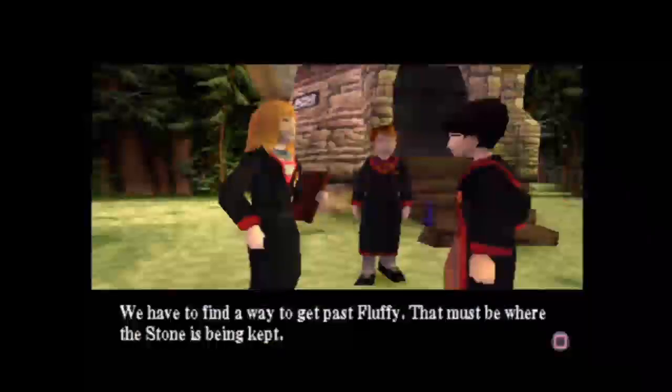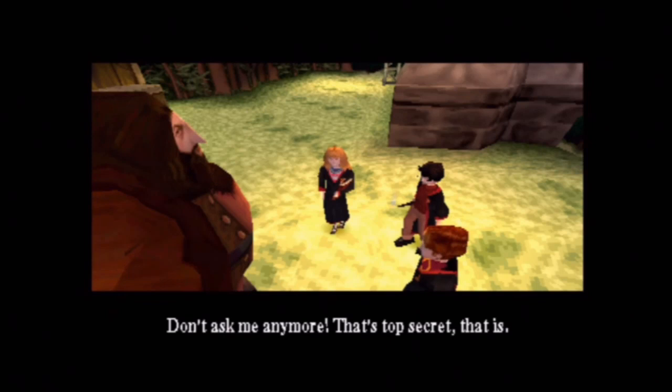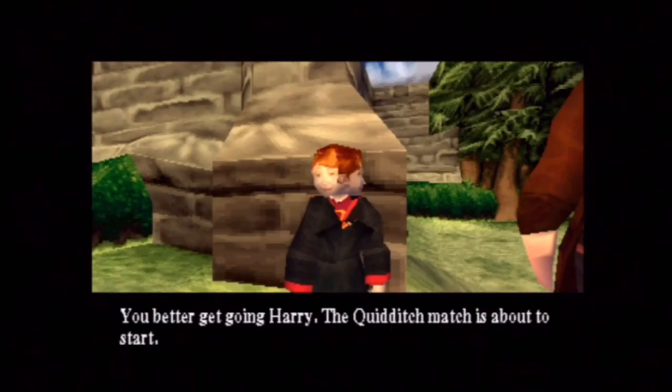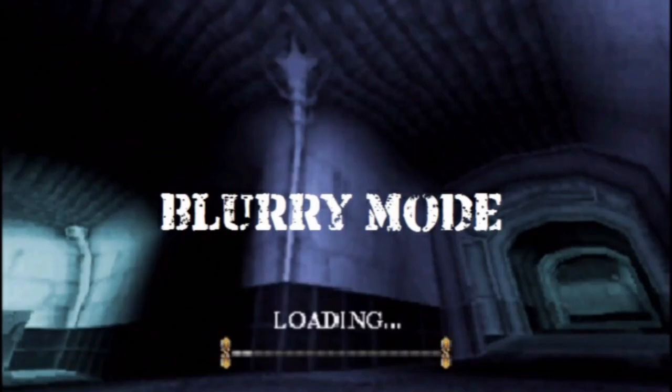I even checked to make sure that, just in case this is only my copy of the game, it's actually in an online walkthrough too. As an update while editing this video, I noticed that Hagrid also says his name wrong — so technically it's not just a mispronunciation I'd want to flag, it's the whole game. In-game audio: 'You forget that dog and what he's guarding. That's between Professor Dumbledore and Nicholas Flamel.' 'Who's Nicholas Flamel?' 'Never you mind, I'm off.'